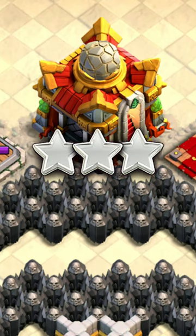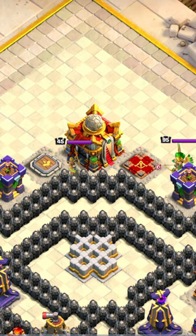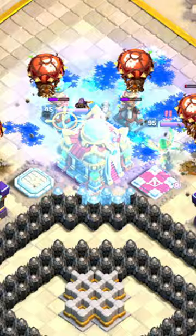Here's an easy way to 3 star the Golden Sand and 3 Starry Knights Challenge. Start off at the Town Hall with the Ice Golem, two balloons on the other Teslas, and one on the Teslas above the Town Hall with both Headhunters.